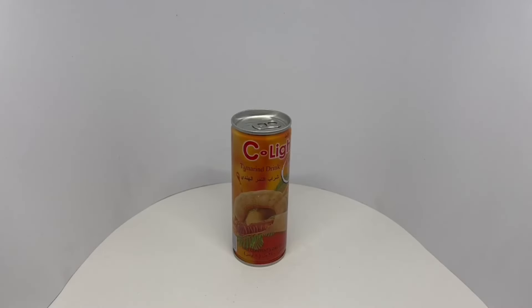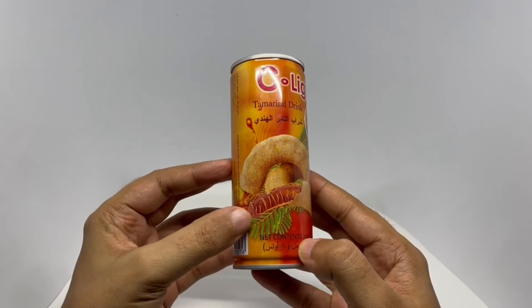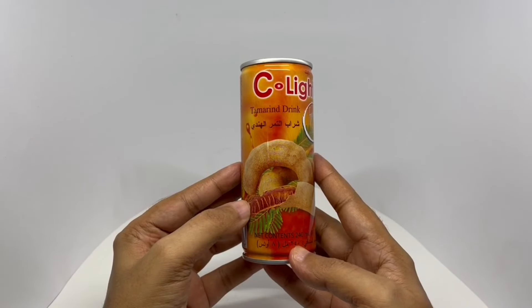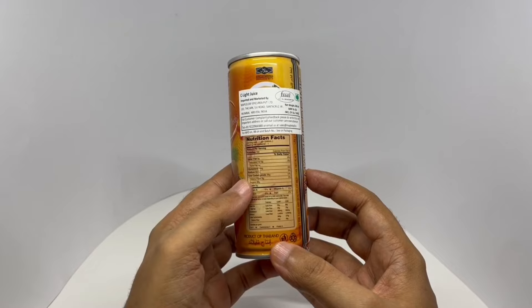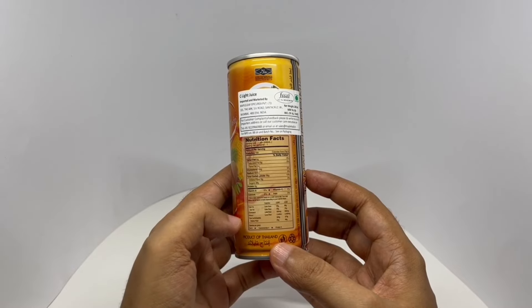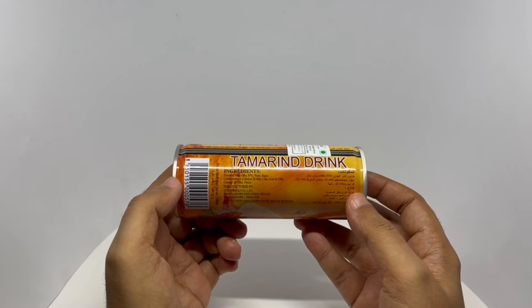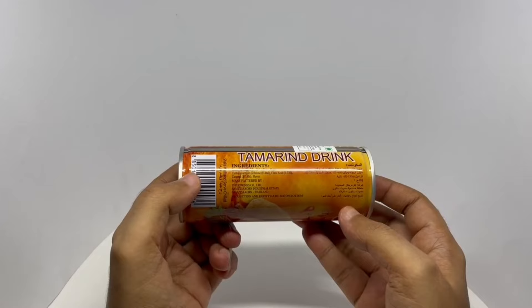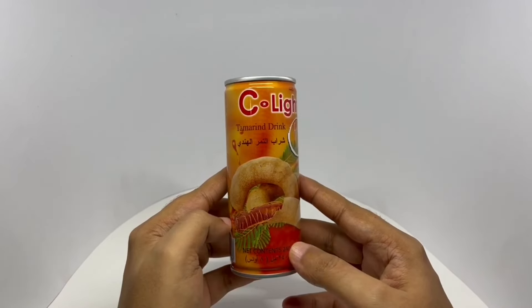Let's take a look at this tamarind drink. This is from Sea Light. That's how the tamarind looks — that's the fruit, fresh with natural taste. I haven't seen a tamarind drink before. Costs around 50 rupees or 80 cents or so. This has 160 calories. Product of Thailand. Ingredients are tamarind puree, water, sugar, carboxymethyl cellulose, citric acid, caramel, and flavor. Tamarind is quite popular in southern India — I'm surprised someone hasn't thought of it.